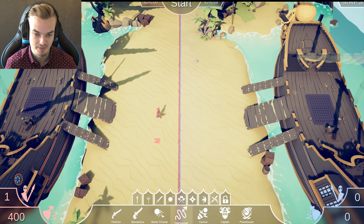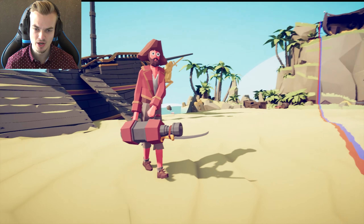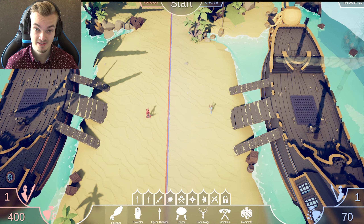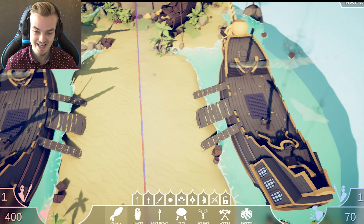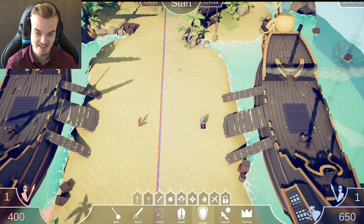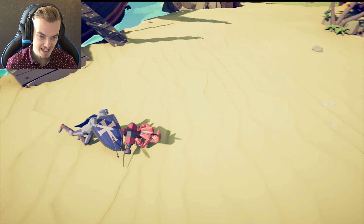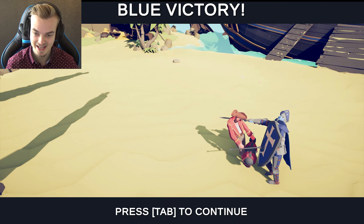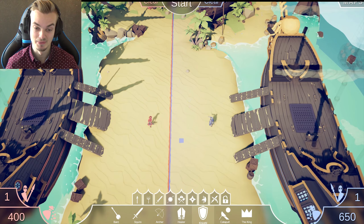And I like this new map as well. But what is this? A harpooner? Is he literally going to shoot a harpoon? I don't know. Let's try this against the clubber. He wheels them in and then tries to flip them over. What a crazy unit, but pretty cool.